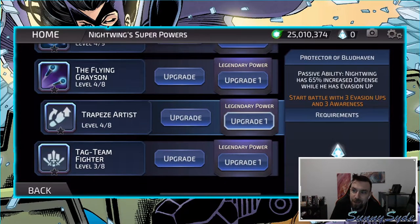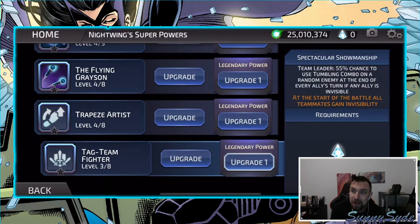Third passive: Nightwing gains 65% increased defense when he has evasions. Start the battle with three evasions and three awarenesses — that's a pretty decent legendary power. His leader ability: 55% chance to use a tumbling combo on a random enemy at the end of every ally's turn if any ally is invisible. All teammates gain invisibility at battle start — but I don't think that one is important at all. With this particular team comp, I would probably never use it.